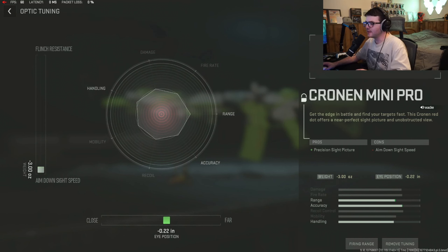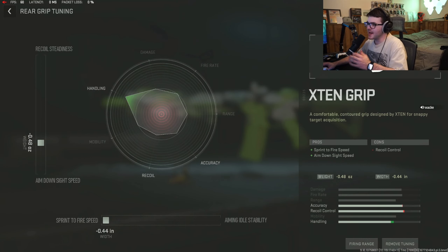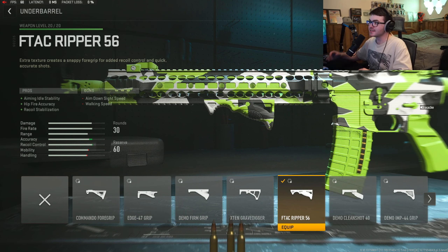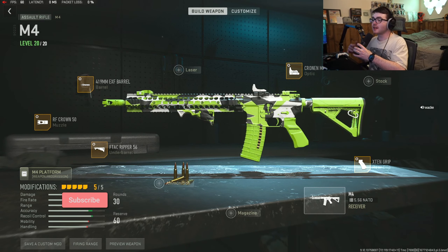We ran the Cronin Mini Pro optic — that's personal preference. If you don't want an optic, I'd recommend a laser, or you could opt for the 45-round mag if you need more ammo. I tuned the optic for max ADS time, adjusted the close and far zoom — that's personal preference. Next is the rear grip: the X10 grip for sprint-to-fire speed and aim-down-sight speed, basically maxing out sprint-to-fire with a little ADS time.